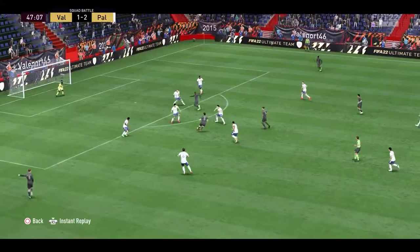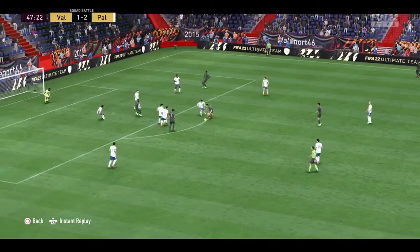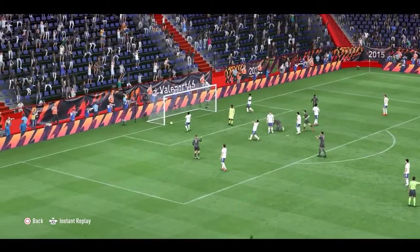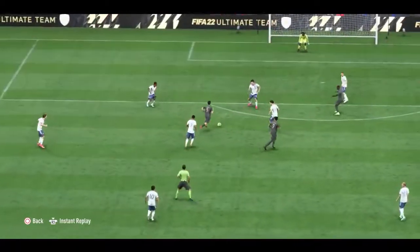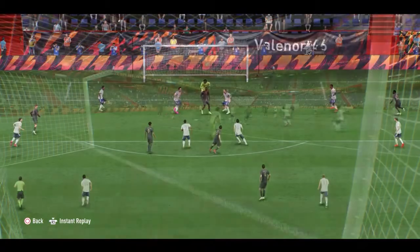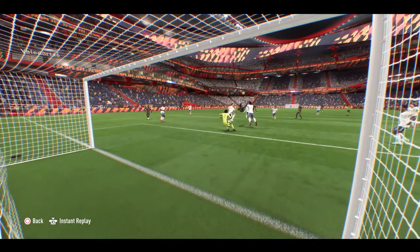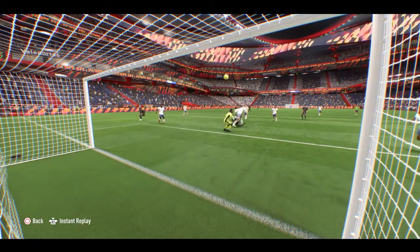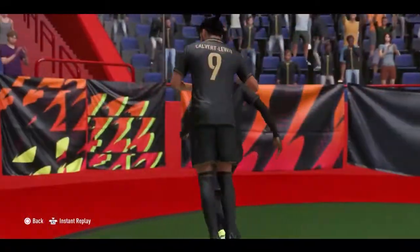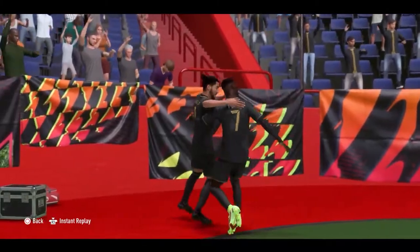Today we're going after another FIFA 22 trophy: Design and Conquer. This has two different requirements depending on platform. On PlayStation, you need to win one Division Rivals match with four different pitch trophies equipped in your FIFA Ultimate Team stadium. For Xbox, it's simply a case of playing a game in Division Four or higher in FIFA Ultimate Team Division Rivals.